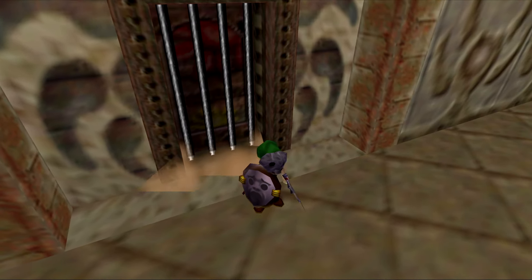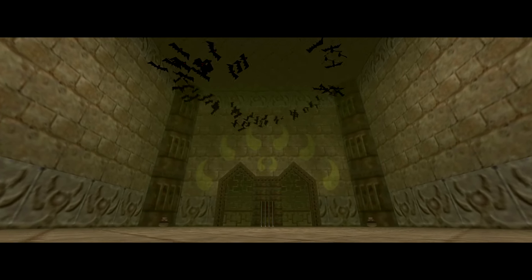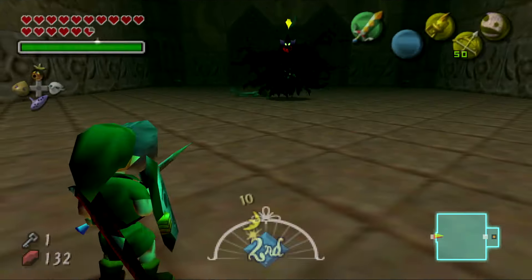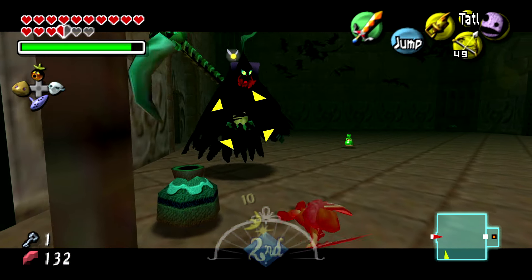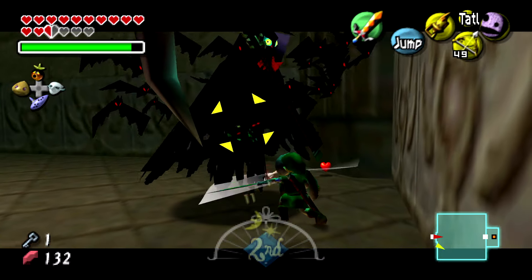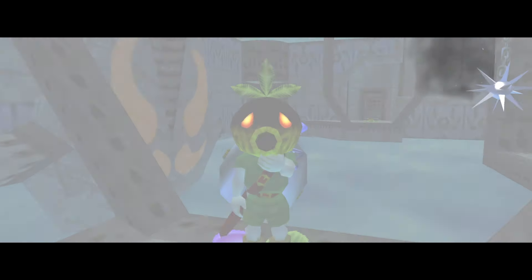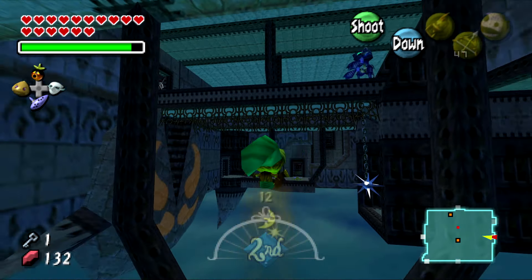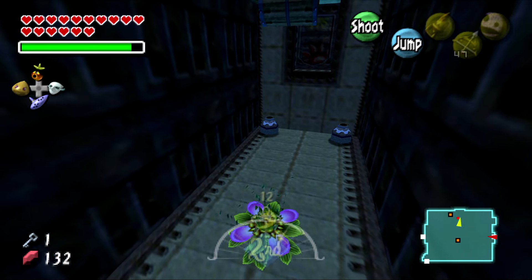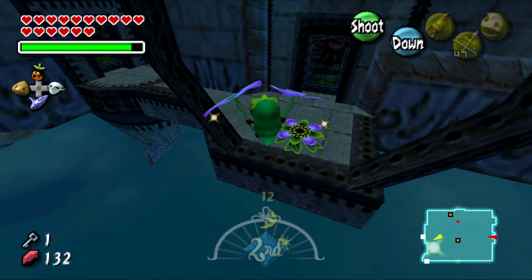Stone Tower Temple is the last dungeon in the game. I remember it being much harder than it was on my most recent playthrough, which I attribute to being better at video games now and the graphical and performance improvements of the PC port. The main gimmick of this dungeon is being able to flip it upside down once you acquire the Light Arrows. Overall I think it's a pretty good dungeon. There are multiple bosses within it: the Garo Master, who bombs himself, and a Nightmare Before Christmas-looking boss named Gomess. Once you figure out how to fight them, they're straightforward. This dungeon utilizes all three transformation masks.